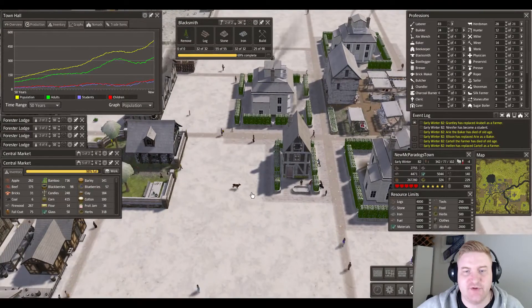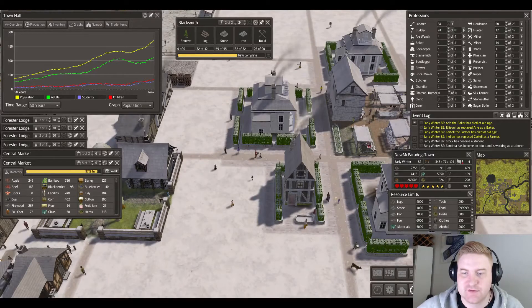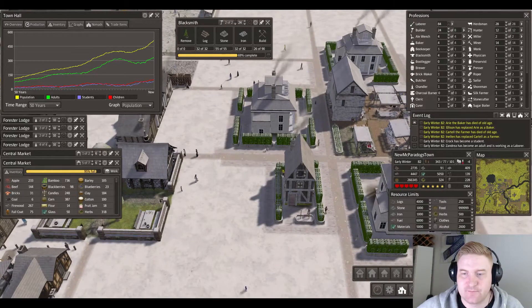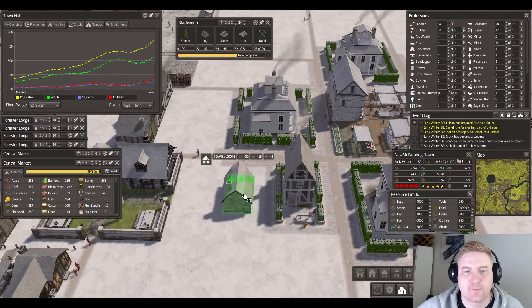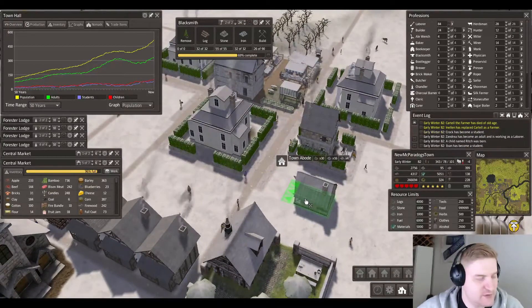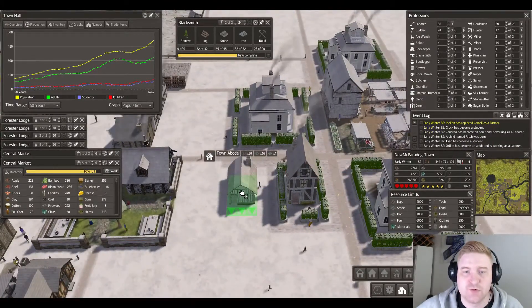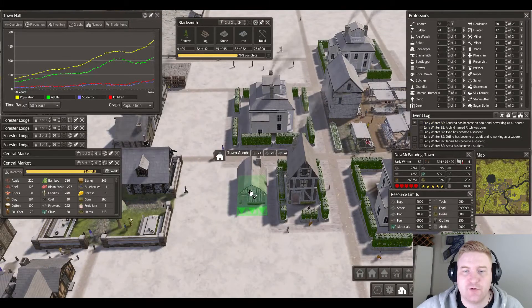I think we should have another one on the side. This is a town of abode and this one we'll put facing the other direction — actually we'll face it this way as well. So we need the road and the hedge.